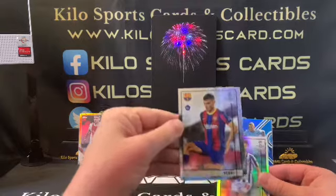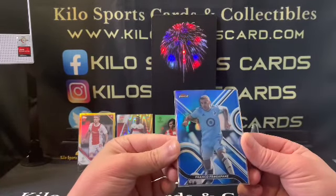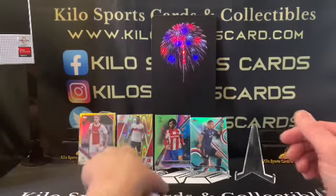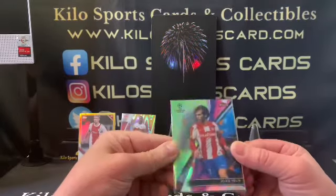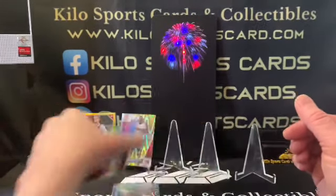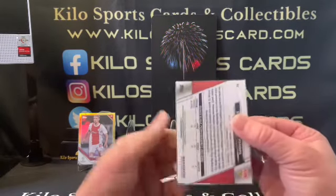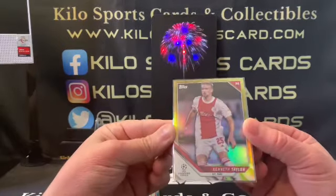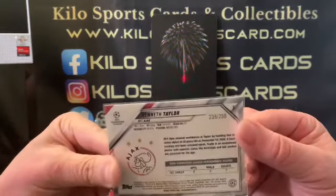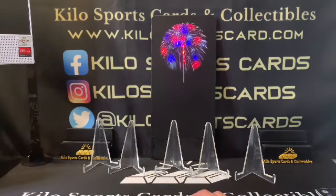So for the recap: we got a Pedri rookie, a Fabio Vieira refractor, a blue Franco out of 150, a teal Calvin Harris rookie out of 75, a lime green Joao Felix out of 99, an orange wave Silas — not numbered — and a yellow Kenneth Taylor out of 250. That is it for soccer — thanks for watching everybody, don't forget to smash that like button if you enjoyed the video, and I'll see you on the next one. Thanks for watching, have a good night, bye!